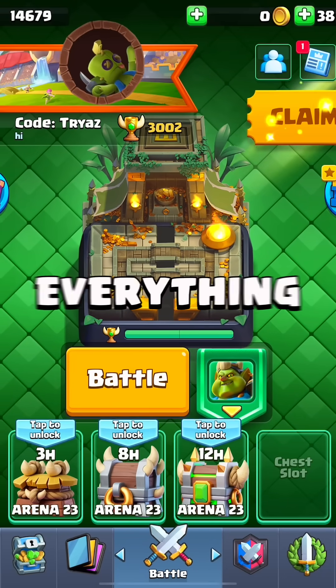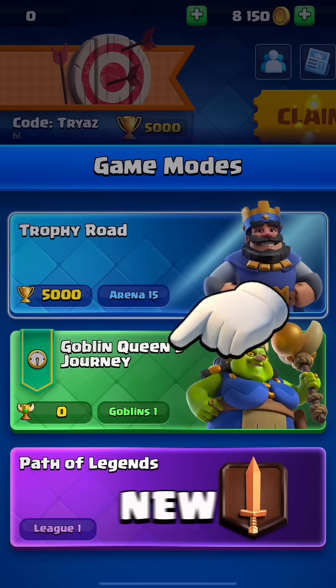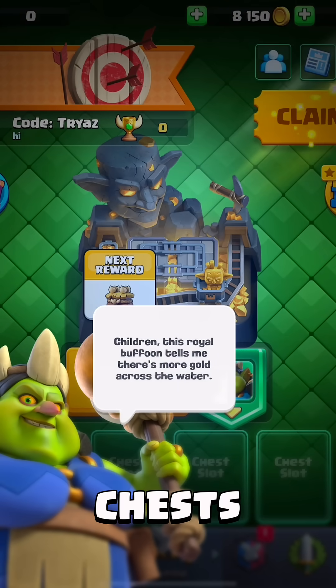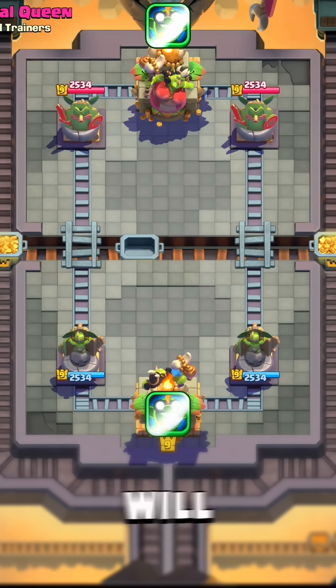That's the new update and I'm gonna show you everything. The Goblin's Journey is a new trophy road where you can unlock new cards, new emotes, new chests, and more. First, when you start there will be a tutorial about the new tower troop, the Goblin Queen.